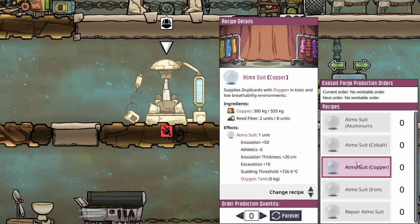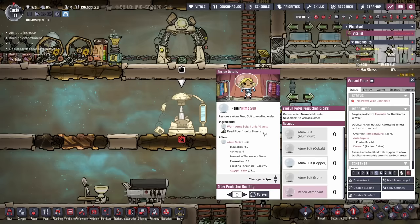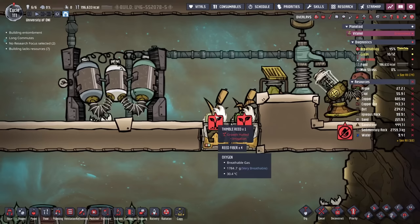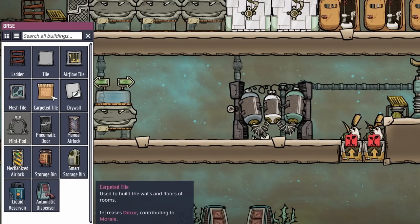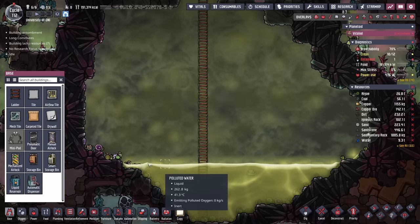If we select an Atmosuit, you can see it requires 300 kilos worth of refined metal and two units of reed fiber. The Atmosuits can wear out — sometimes quite quickly depending on your difficulty setting — and when they need to be repaired, they require yet another reed fiber. We put in a couple of thimble reeds and we already have four reed fiber here and four reed fiber here. Unfortunately, this isn't going to be enough for the entirety of your playthrough, because you're eventually going to want carpeted tiles and paintings, which also require reed fiber. That's why I like the next system a little bit better.